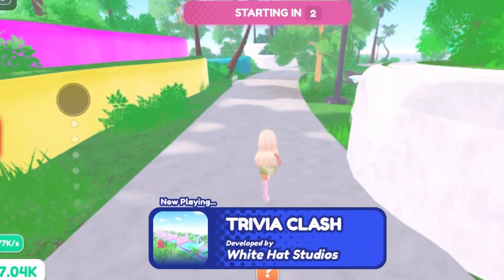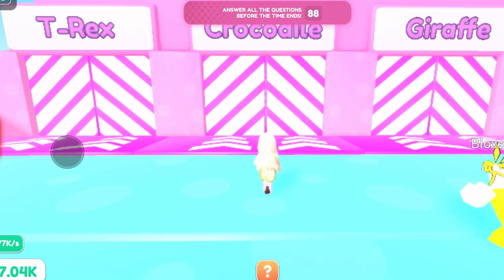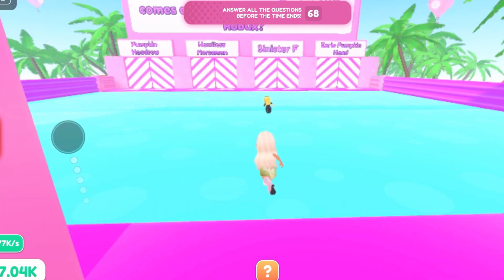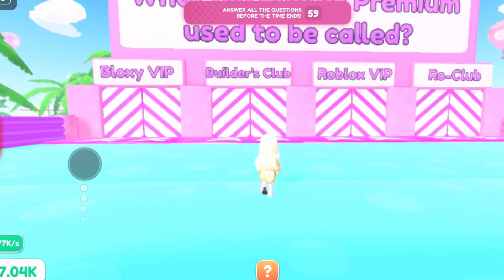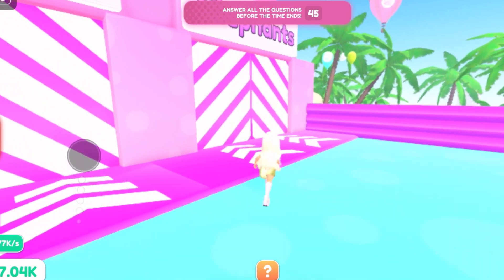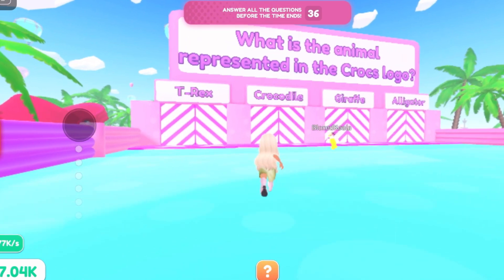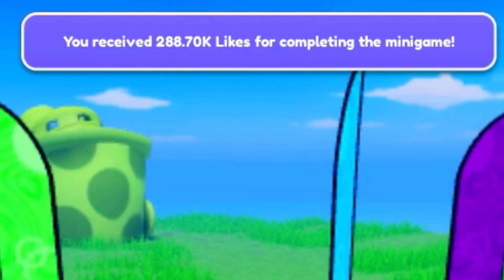Trivia Clash is our mini game. These are just questions — 'What is the animal represented in the Crocs logo?' It's a crocodile. 'What Roblox game allows you to make and deliver pizza?' I really don't know. 'What item is available in the catalog in October for 31,000 Robux?' — the Headless Horseman. 'What did Premium in Roblox used to be called?' — Builders Club. 'How many sides does an octagon have?' — eight. 'What animal never forgets?' — an elephant. 'When was Roblox founded?' At the end it shows we got 288,000 likes.